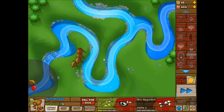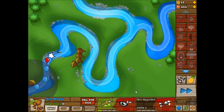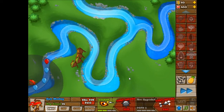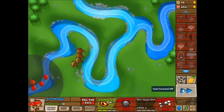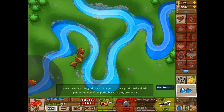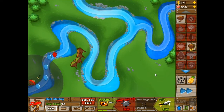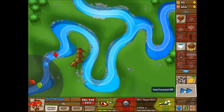As far as being able to pop lead, the juggernaut upgrade — which is actually pretty expensive compared to all their other upgrades, but not that expensive — the juggernaut upgrade does allow them to pop lead and actually helps pop ceramic, I think is what I remember. So that'll be pretty interesting. As far as popping MOABs, I think I just need to spam a whole bunch of dart monkeys and give them the triple dart throw in order to let them have enough attack power or attack speed to beat the MOAB.